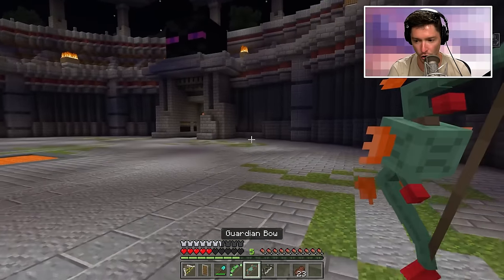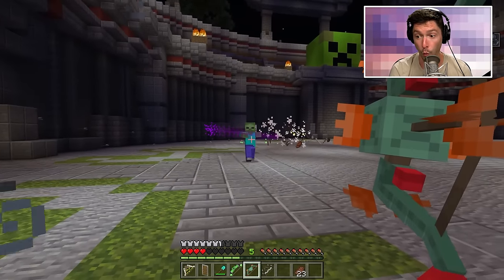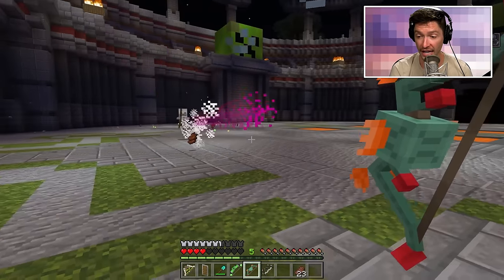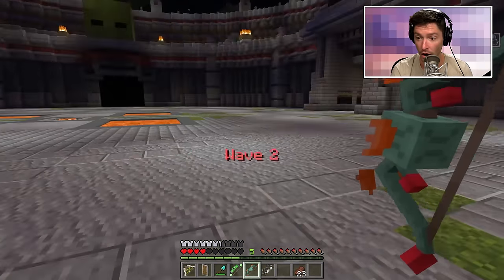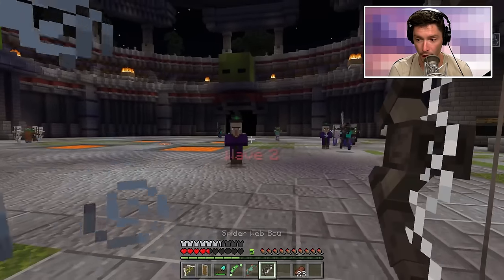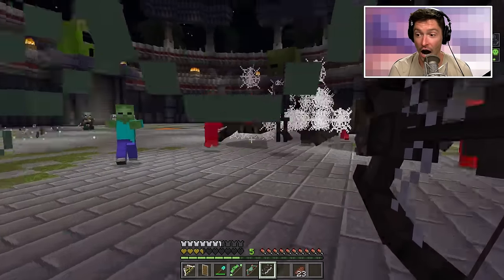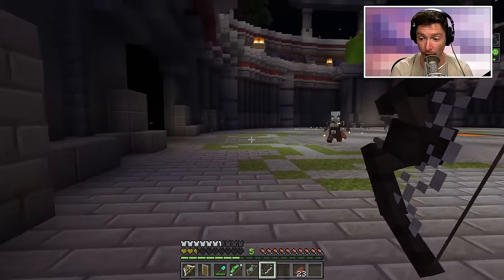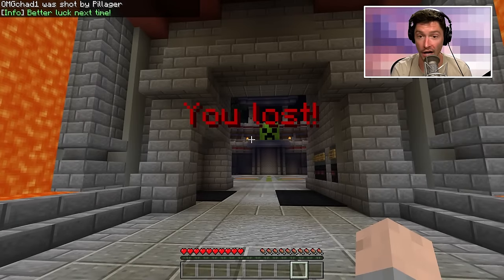I want to use the guardian bow — this was supposed to be a laser with a huge explosion. Whoa, that is a huge explosion of wardenness! Not another wave — I'm not prepared. Using the spider web bow. Oh my gosh, there is a giant spider now — I'm about to die. I lost.